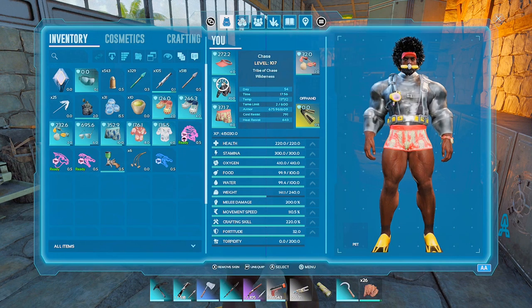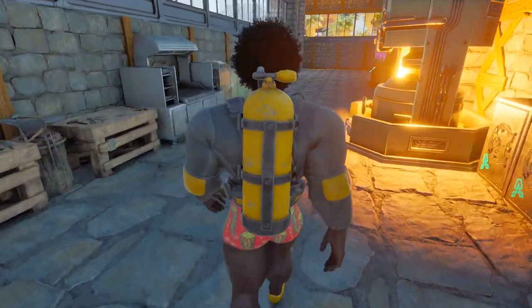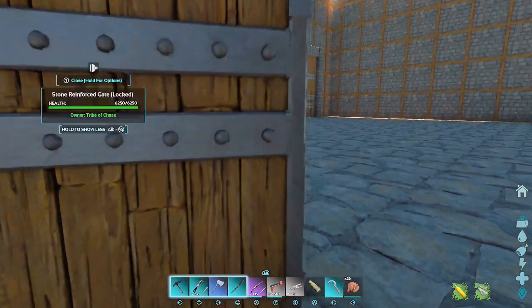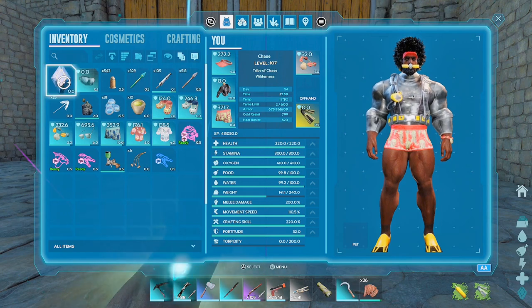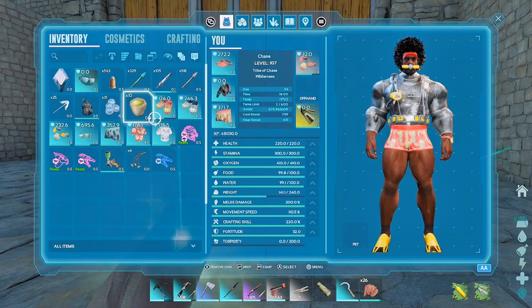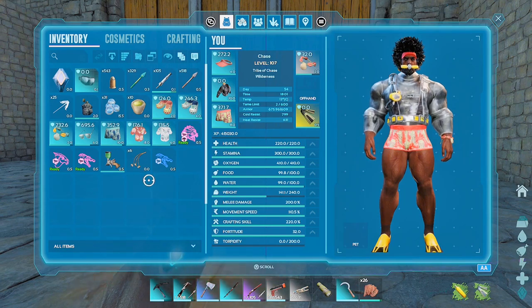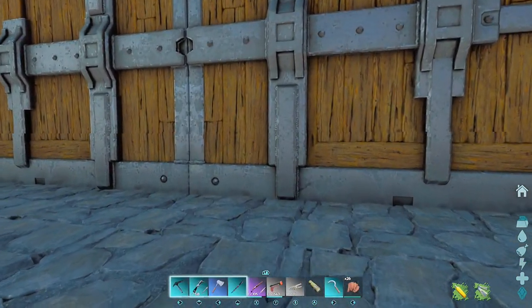I got a scuba tank, and I got a mask that I could make but I don't think it's all that necessary. I turned off the fog so I'm a little weighed down — what the heck do I got on me that weighs so much?